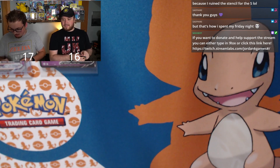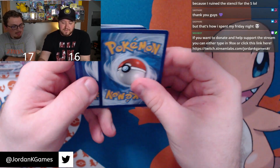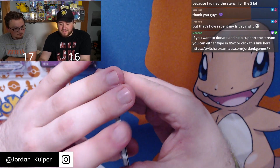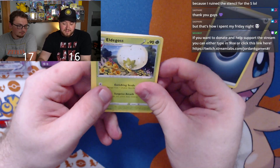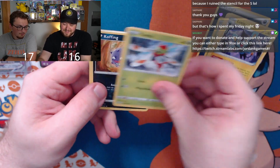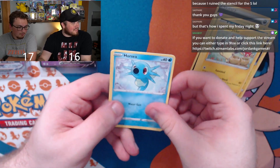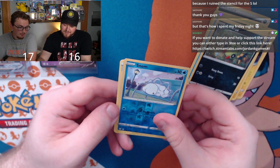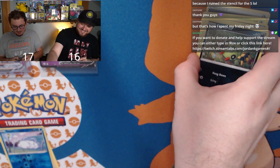Alright, last pack for Logan — he's got a one point lead. Jordan's last pack: Eldegoss, Dartrix, Luxio, Yanma, Coughing, Morpeko, Horsea, Spinarak, reverse holo Snom on a bench, and Boss's Orders — no points. The lead is not gone yet. Logan's last pack magic baby.